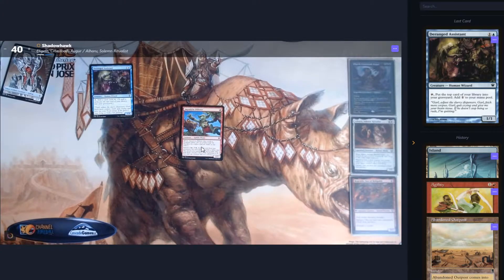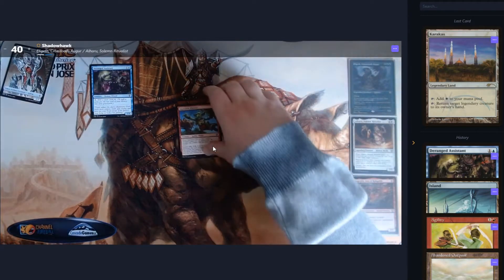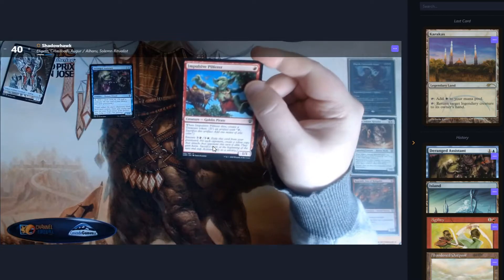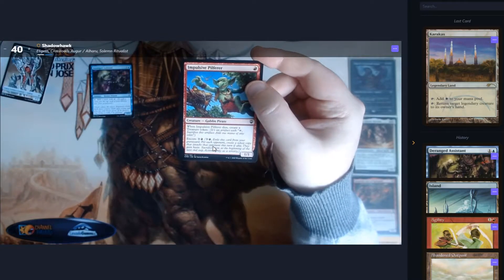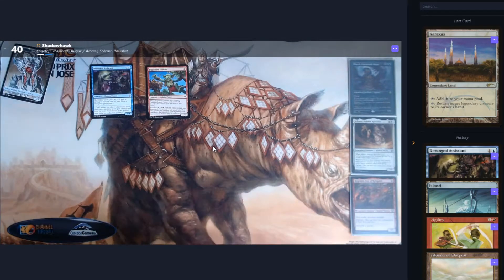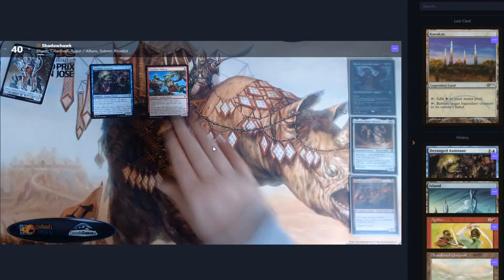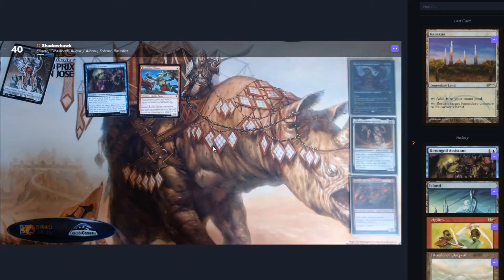Impulsive Pilferer. This is a one-drop that SpellTable refuses to identify. When it dies, it creates a treasure token. It is a 1/1 and it also has Encore — Encore means I can exile it from the graveyard and get a copy that's attacking everybody. The game I'm going to be playing with this deck is probably going to be against Vanna, so we'll see how that develops.